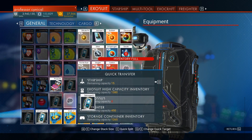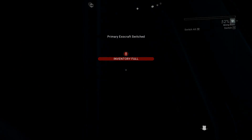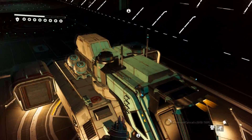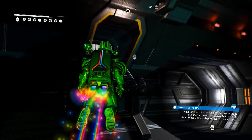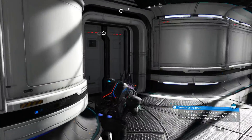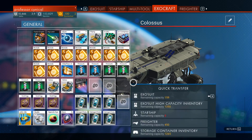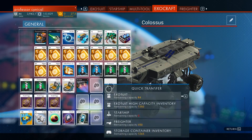Once it's full, jump out and run down to your ship. Jump in and jump out — this creates an autosave. Now run all the way back to the exocraft. Once we're back, move everything back over into our exosuit. You can also put it in the exosuit high-capacity inventory or move it across into your starship if you have room there.